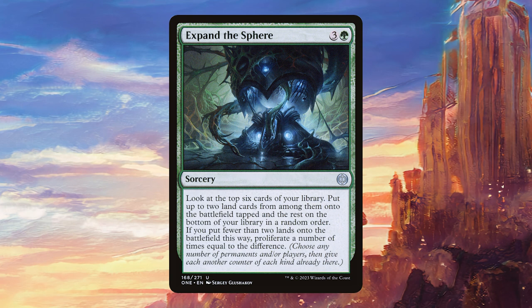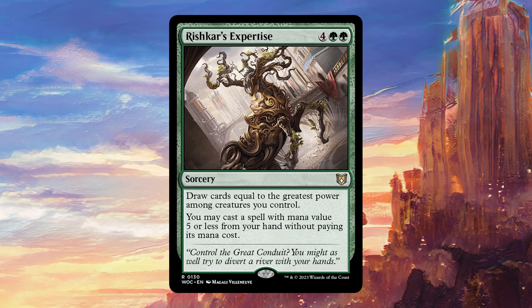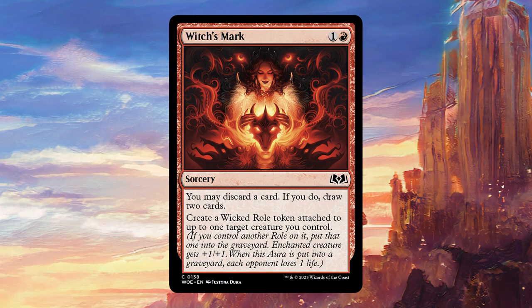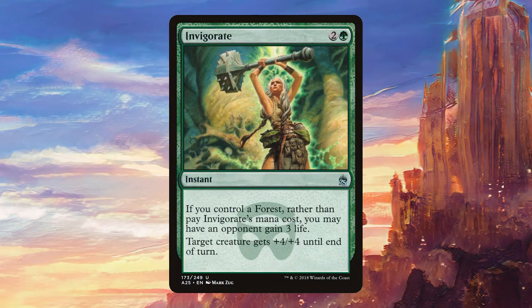For sorceries we're running Expand the Sphere — a great way to search up some more lands, but it can also be used as proliferate in a pinch, and since we have so many counters that's a good option to have. Rishkar's Expertise is going to draw us a bunch of cards hopefully, since we're probably going to have a pretty high-powered creature, and then we get to play something for free as well. Natural Restoration is recursion that is also going to allow us to proliferate. Witcher's Mark is a very good effect in this deck — drawing two by discarding one is a pretty common ability these days, but getting a +1/+1 counter attached to something as well is very strong, particularly since our commander wants to be buffed.